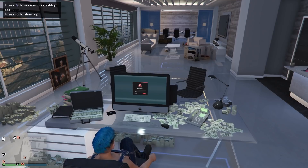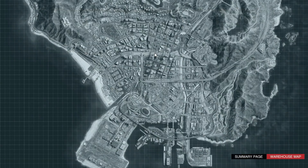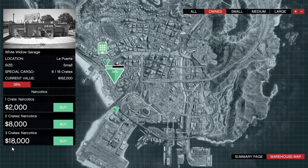You launch Special Cargo from the laptop. Starting out you'll have one warehouse, and then you'll get more because you're going to need two to maximize your profits. First, I recommend getting the cheapest warehouse and then sourcing three crates to it.